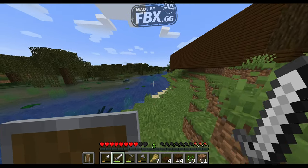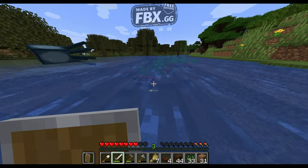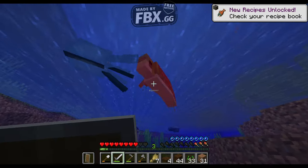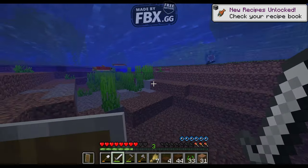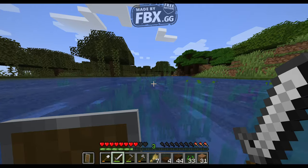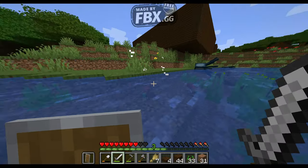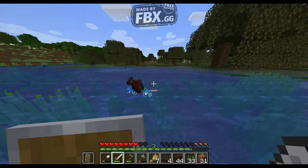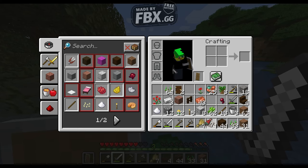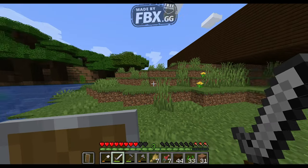I'm gonna just go get some fish. This is a very normal way of hunting fish — just following them underwater and then stabbing them with a sword is totally normal. Yeah, it's not very normal. But at least we're getting a decent amount of fish. Alright, we got ourselves some fish.